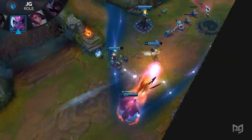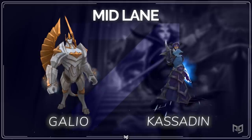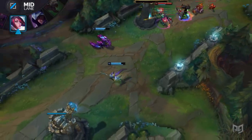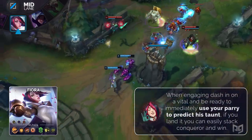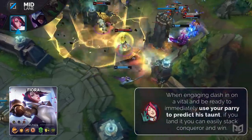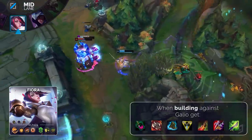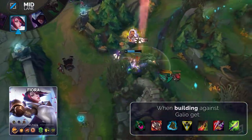For countering Galio, Galio has some of the strongest waveclear and survivability of any midlaner in the game. The best way to bully him is by shutting down his playstyle and destroying him in the split push — Fiora accomplishes this with ease. Anytime from level 2 onwards, if Galio ever tries to engage Fiora, look to use Parry to stop his crowd control and stun him back. From here, continue breaking vitals on him. Start with a Corrupting Potion, rush Ravenous Hydra, Merc Treads, build into Trinity Force, pick up Death's Dance, and finish off with Maw and Mercurial Scimitar.